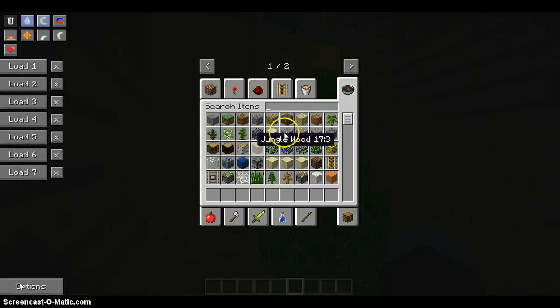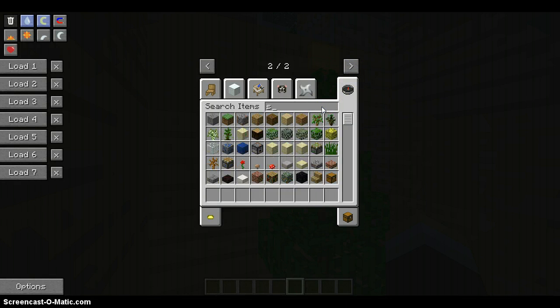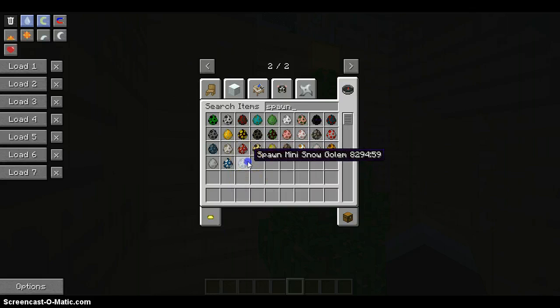Oh, here's the mod. It actually adds various types of animals: it adds a mini snow golem, that's a penguin, polar bear, gingerbread man — it's interesting. And yeah, that's it.